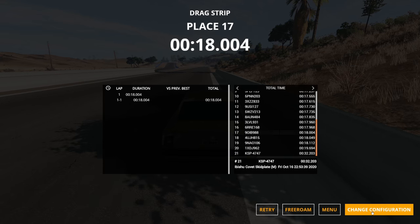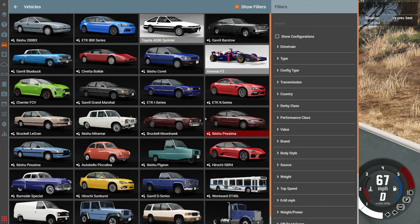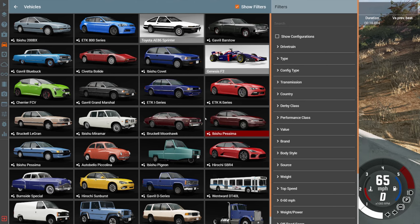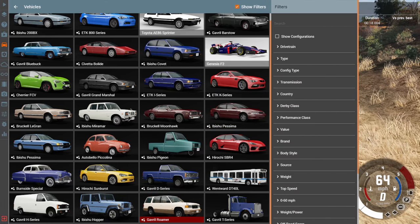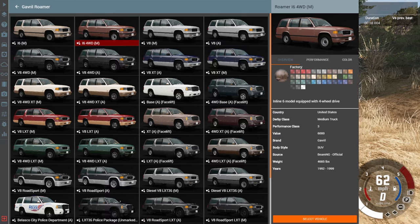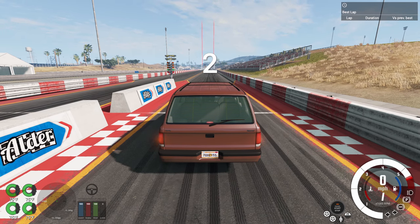There are some non-production vehicles that are slower, but I'm focused on production right now. Next up we're changing categories to trucks and SUVs — the D-series, H-series, Roamer, and Hopper. Out of these, the Roamer will probably be the fastest, and for the Roamer we're going to use the i6 four-wheel drive manual configuration.